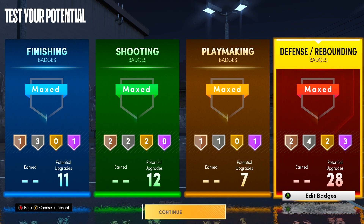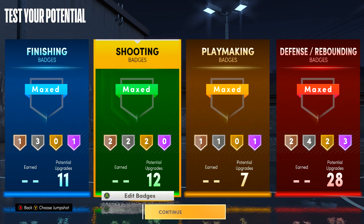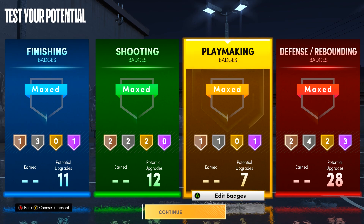I feel like that's a pretty solid badge lineup, but I still have to upgrade the build, play my career, grind, and get all my badges to see what really works. But yeah man, that was the build — the best all-around center build in NBA 2K21 Next Gen. If you made it to the end of the video, don't forget to leave a like, comment, and subscribe, and share with your friends. Hope to see y'all in the next video — I'm 50s, peace.